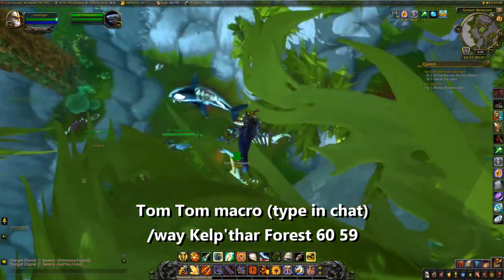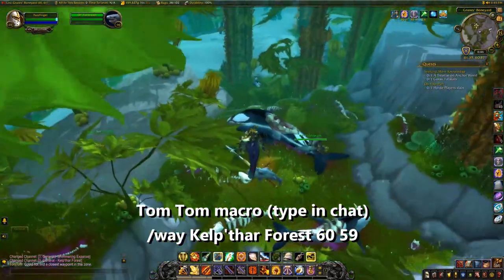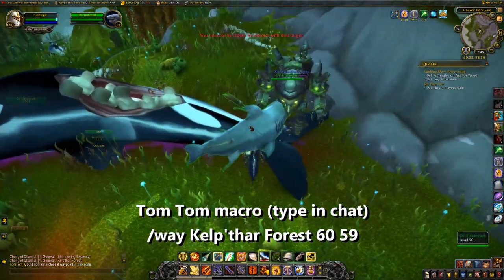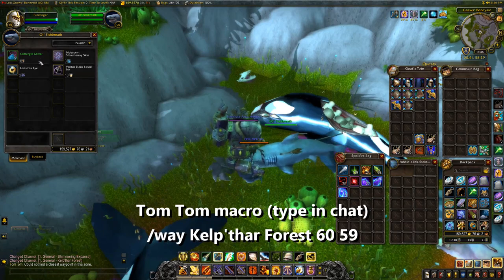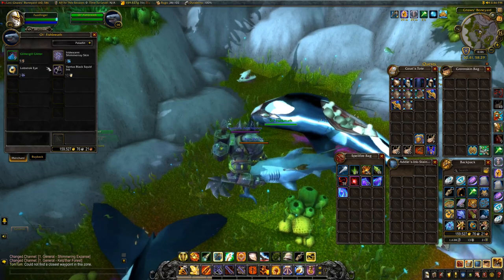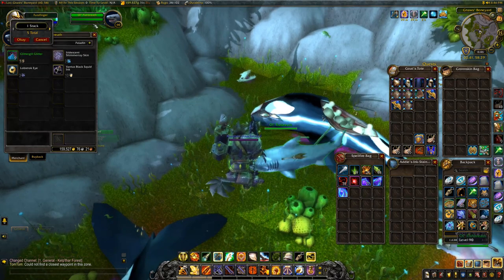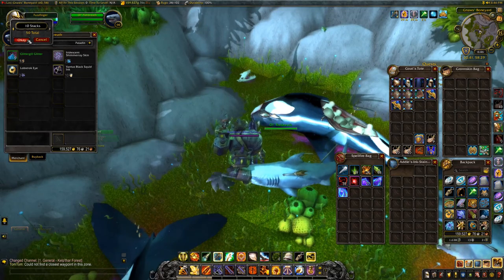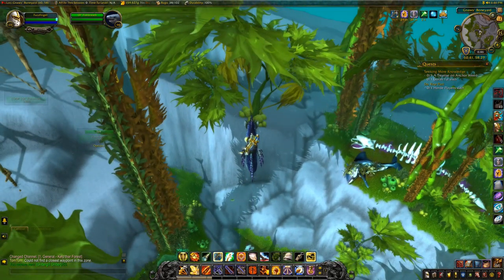We want to find Old Fish Breath at coordinates 60,59 — he's fairly close to the surface. From him we can purchase the Glitter Gill Glitter, which is the first of the two items we need for the Murloc Skin Lotion a bit later on. Purchase 50 of these using our 10 Malted Crab Skins — that's 10 stacks. Now we've got 30 minutes, which is the first of the two items needed for the third item.